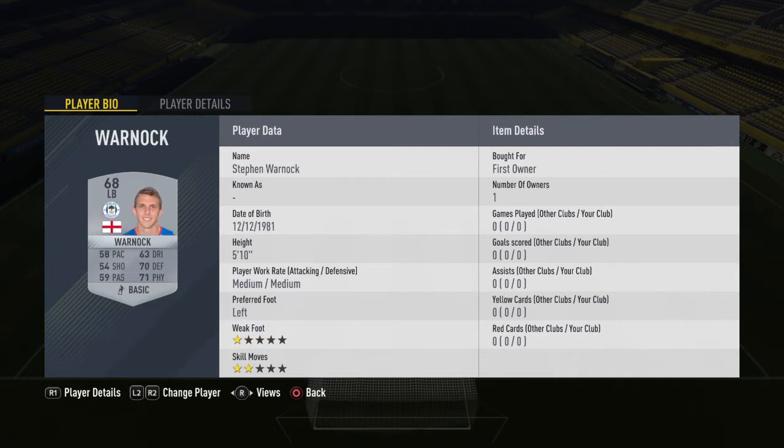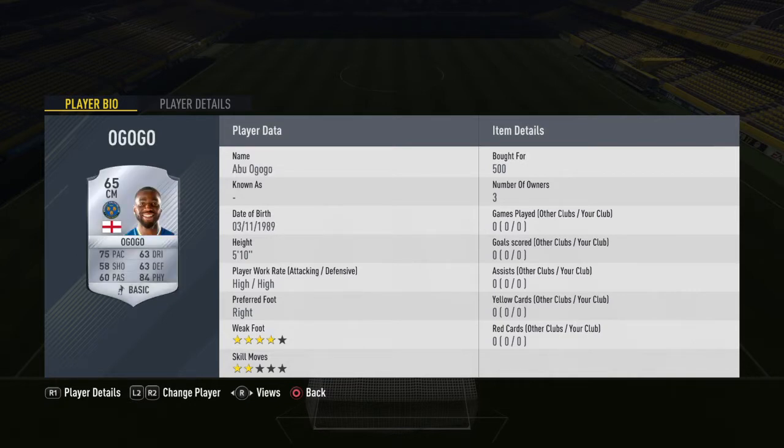Next we've got Stephen Warnock. The buy-it-nows were silly high — the cheapest I could find at the time was 1,900, but there were bids at 150 coins, so you might be able to get him at that price. Next we've got Mason, a CDM gold — I bought him straight away at 350 coins. Next we've got Welpdale at 500 coins Buy It Now. Then Bury, another English player, at 500 coins Buy It Now. And Agogo, another English player, at 500 coins Buy It Now.